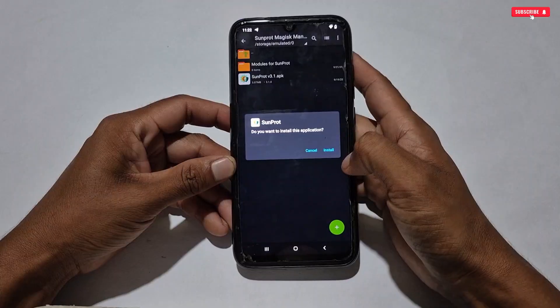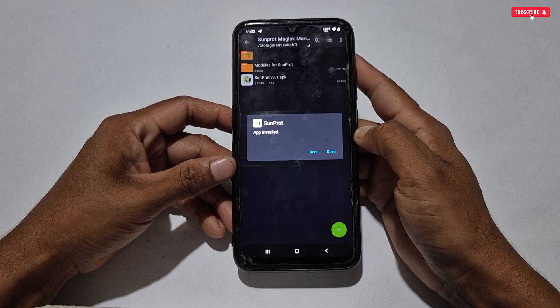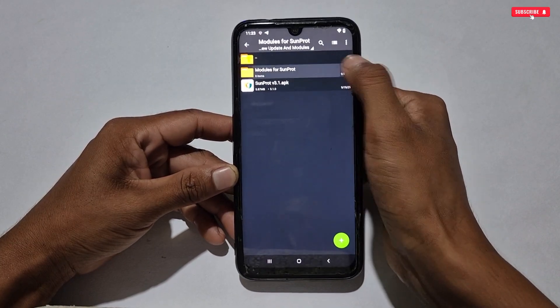Now go back to the downloaded folder and install Sun Prop Magisk Manager. When the installation process is completed, tap Done.